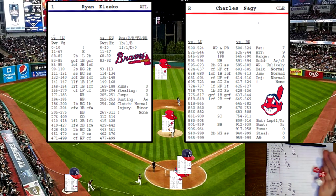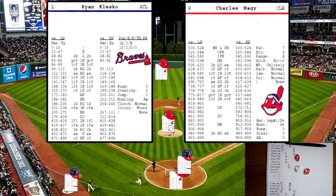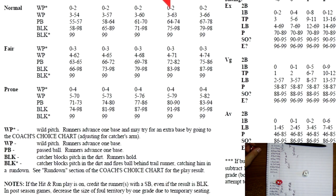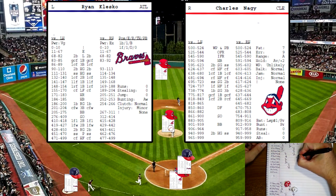Ryan Klesko up — rolls a 516, that's going to be a wild pitch/pass ball. There's a man on first. Catcher has an average pass ball rating, pitcher is unlikely. Rolling 2 dice, rolls an 89 — that's a block. Catcher blocks pitch in the dirt, runner holds. Klesko still up, rolls a 500 off the pitcher's card versus the lefty — another wild pitch. Average and unlikely again, this time rolls a 39 — wild pitch, runners advance one base. Justice moves up.